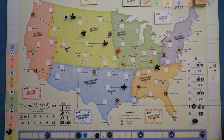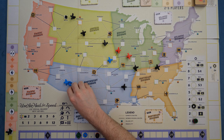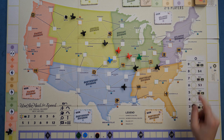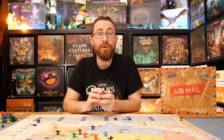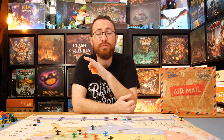As the game progresses, more and more planes will be cluttering up the map, making the decision space more complicated. Any delivery tracing a route of planes will start requiring higher and higher technology, and may use other players' planes — which is good for them because they get a dollar every time you use one of their planes. So building out your planes is important both for your own flexibility and to get in the way of other players, so they have to use your routes and pay you a commission.